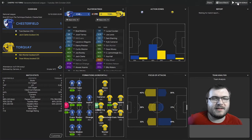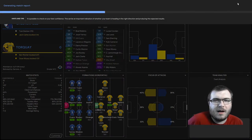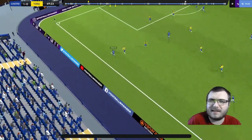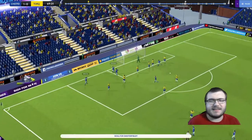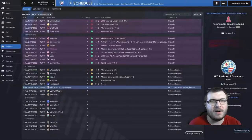We then played Torquay at home where Tom Denton scored the only goal of the game. He came off the bench in the second half and certainly had an impact. Whittle on the left took it to the byline, stood up a cross, and Denton gets in the six-yard box and flicks a header home for 1-0. We then drew nil-nil against Hartley Paul.